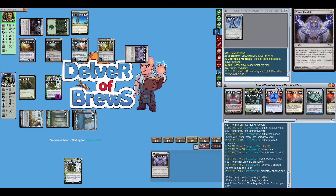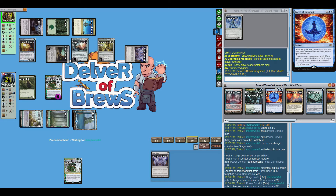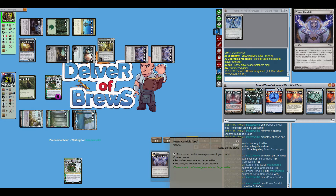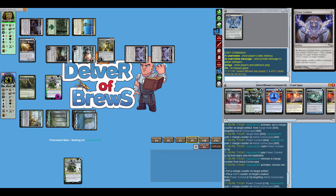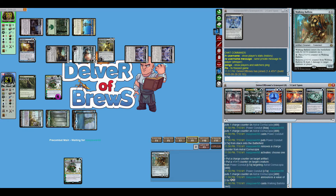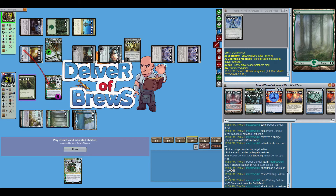They're going to be doing some more shenanigans and we are basically just watchers. They're loading up Astral Cornucopia again and just going to keep doing their thing. Power Conduit comes down. I mean, I guess there are people that didn't find this fun — I don't see why. It's something you could do more efficiently in another shell, but that's not really fair to say because I do brew too.